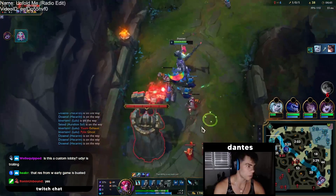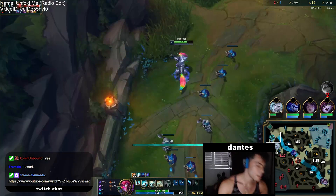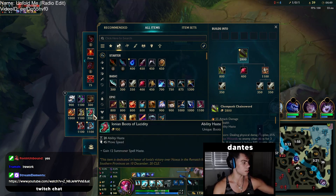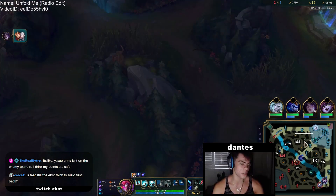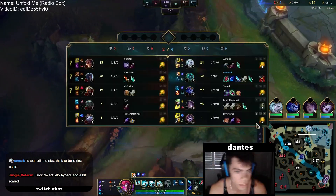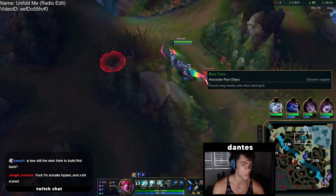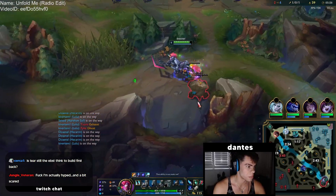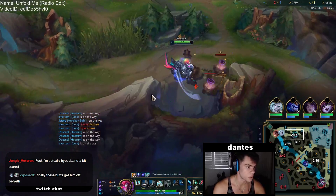We'll help shove in top and then get a recall. We'll build Ionian Boots with Tear — the Tear regen from W early game is busted. Your clear health is so much healthier now; you literally don't even need health pots. It's super super crazy.